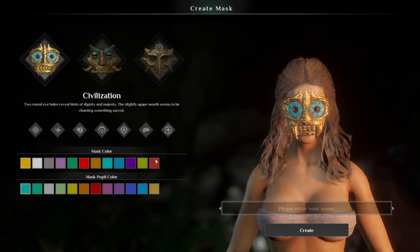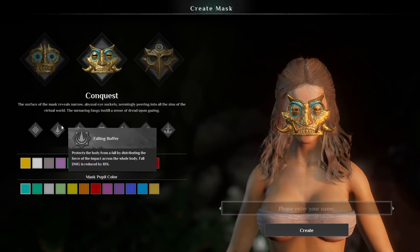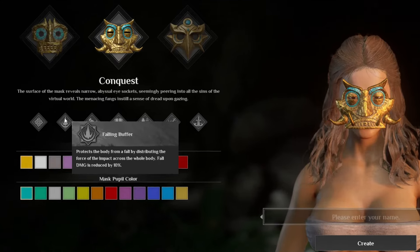And that's pretty much the Civilization mask — you can color it however you like with the picker colors. Our next one is Conquest, the damage mask, and we start with Falling Buffer.